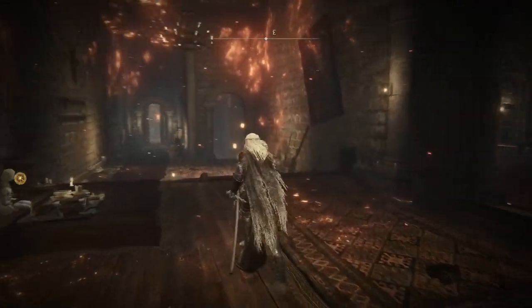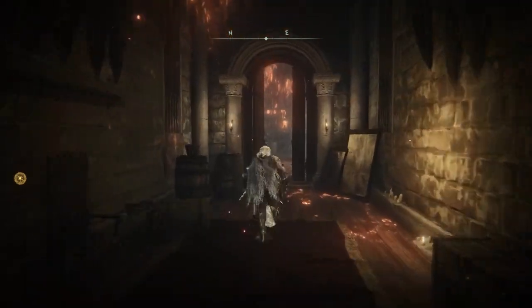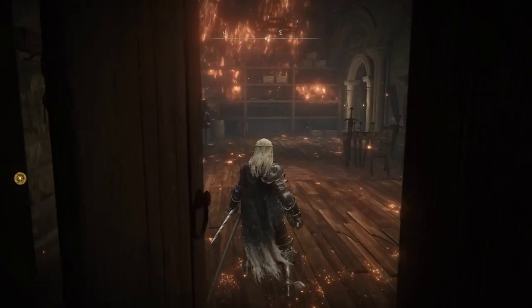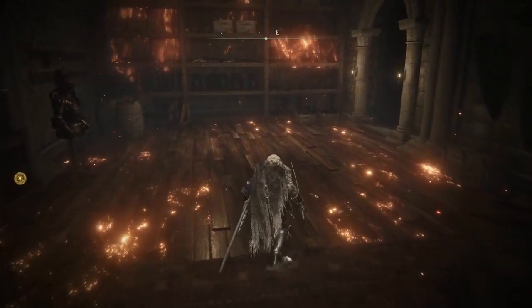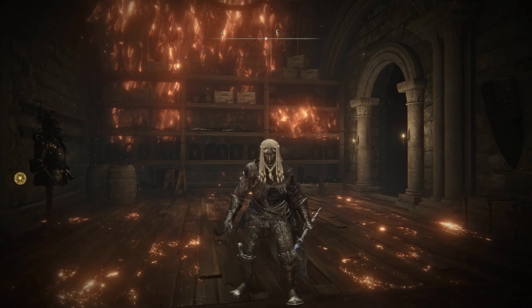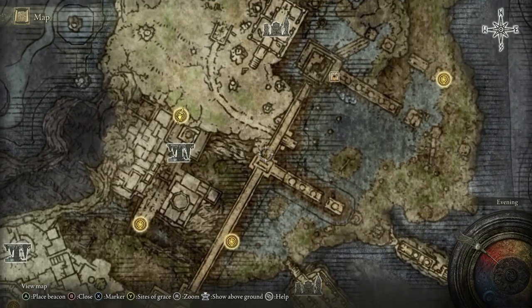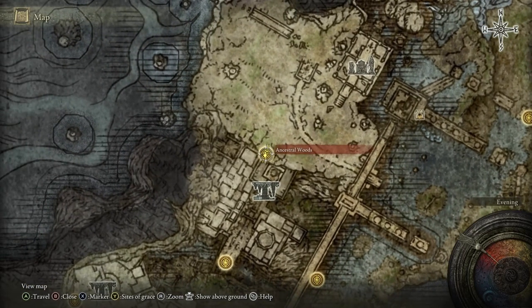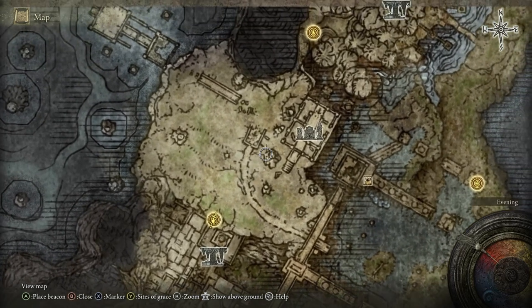After giving D the weathered dagger, reset at a Site of Grace or fast travel back. Instead of going into Fia's room, you'll notice a door is now open further along the path. This is towards the end of the game — in this room there will be a body lying down with Fia next to it, and you can pick up a complete armor set from the body. Then go find D's younger brother at the Ancestral Woods Site of Grace in Nokron, the Eternal City, in Siofra River.